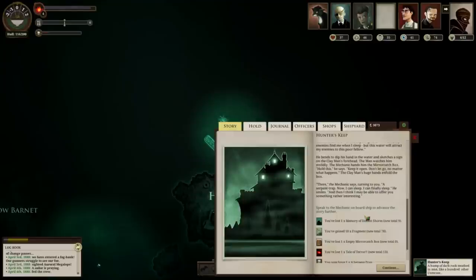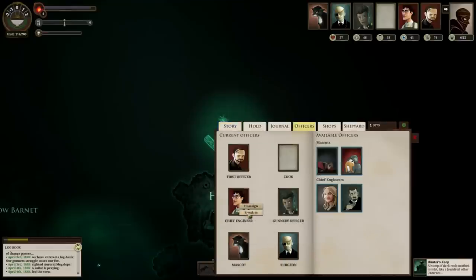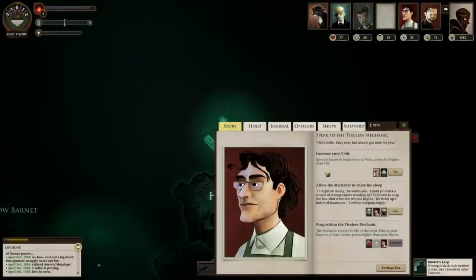Once you've done that, you'll lose the empty mirror catch box, one of the claymen, the Z-Story, Tale of Terror, and the Memory of a Distant Shore, but you will gain a serpent trap. Now have a chat with the mechanic.